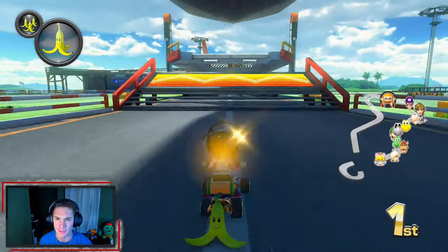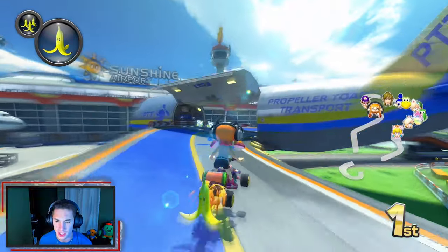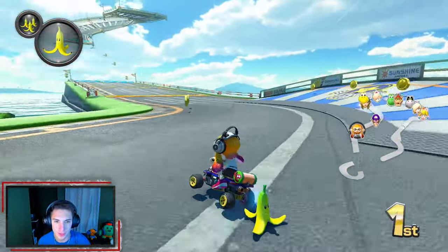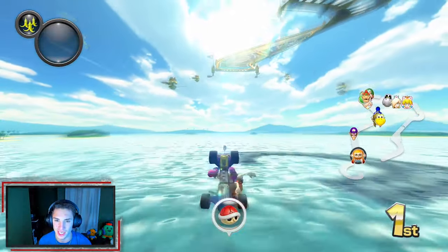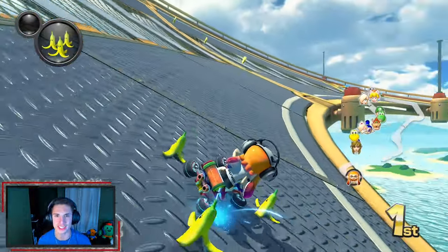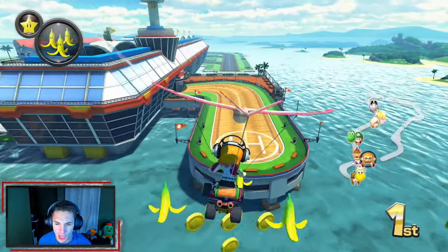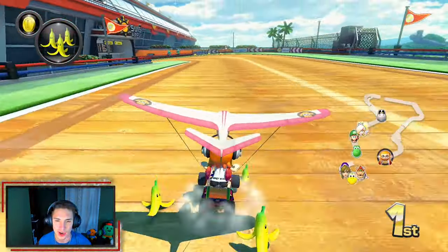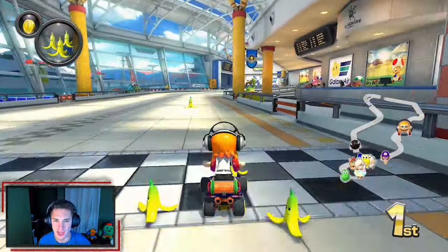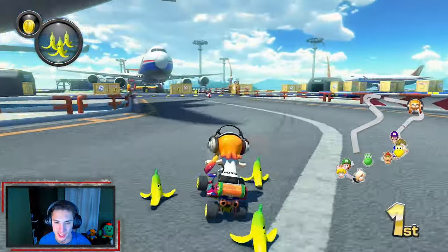Sunshine Airport is one of the best maps in the game in my opinion. Actually all the maps in this cup are awesome — Dolphin Shoals is awesome, same with Electrodome, and Mount Wario is my favorite course in this whole game. It's in this cup so I cannot wait to show it off. We got a coin but look at our lead — we're slapping these fools right now. I want to get a nice banana snipe or something but we haven't really seen much action.